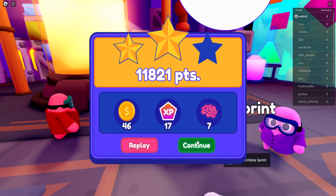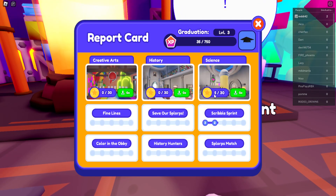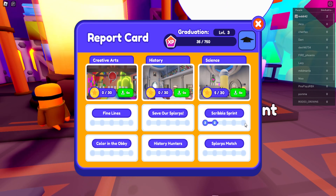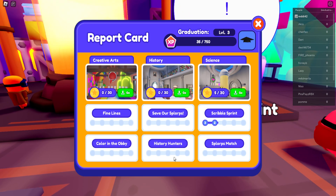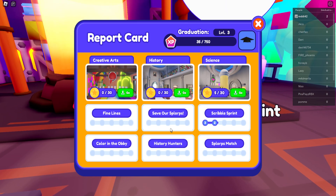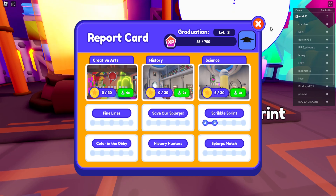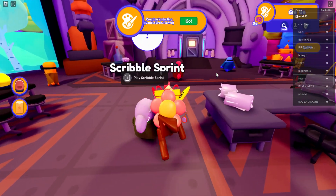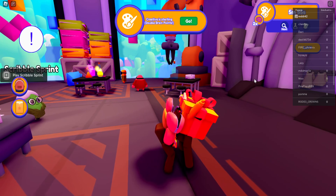I only got two stars that run, but we now have five stars in total. To reach 30 stars, you could do all three stars in Scribble Sprint and all three in History Hunters, which gives you 30. Or you could just do the first level for each mini-game, then the second, and so on — you technically only need to complete 10 levels at three stars each, but you don't have to max every single one.